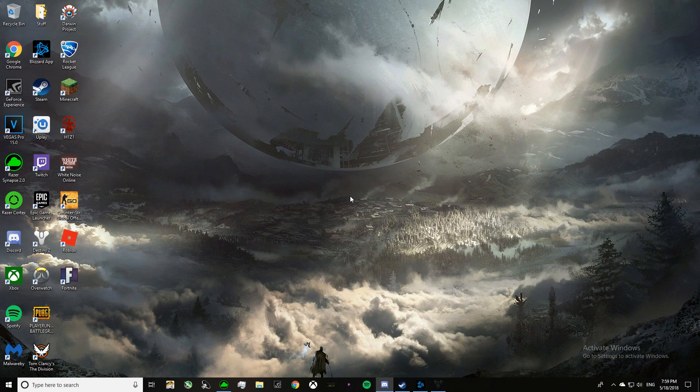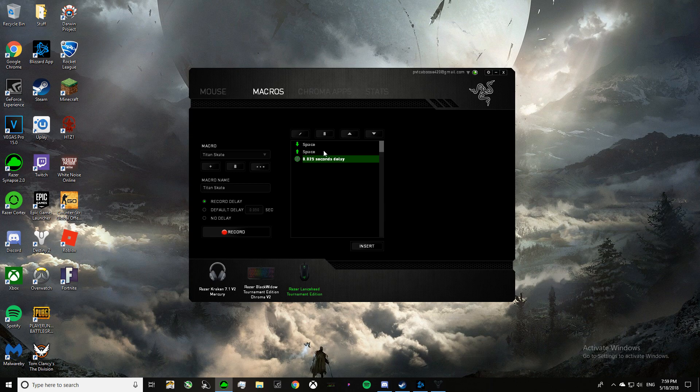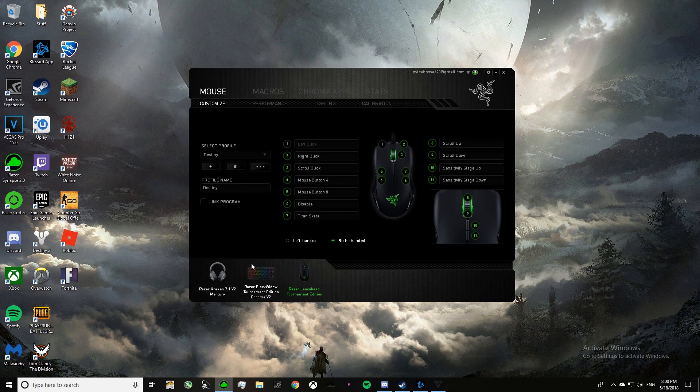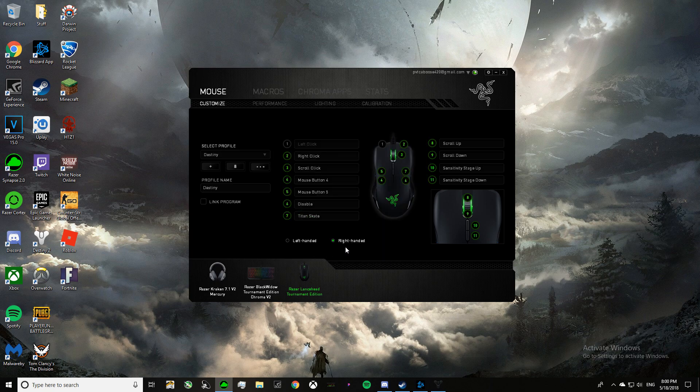Basically all you have to do — it's really easy. Let me go ahead and pull it up here. You go to Macros, let me delete this so I can show you. You click record, spacebar, stop. Take this right here, edit it so it says 0.025, 0.025. Have that entered in, then go ahead and move it down so it's below everything else. You can name it whatever you want — I named it Titan Skate. Now go ahead and go to your mouse or keyboard wherever you want to set it, select the thing that you want to set it to, change the button to a macro, put the assigned macro to Titan Skate, and then play it while the assigned key is pressed. Save that.